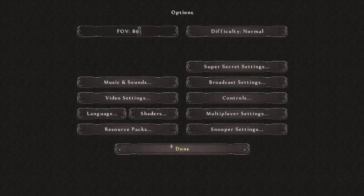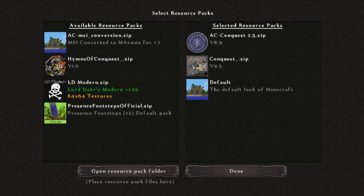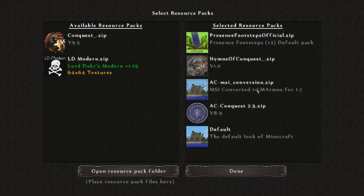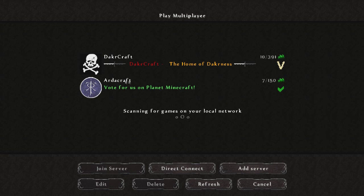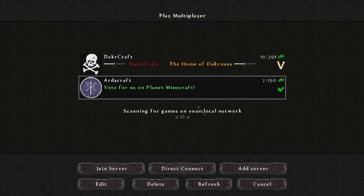Now we're in game, go to Resource Packs. You want the AC Conquest 2.5 on top, then get Conquest out and put the other packs on top - I think these two or three are all sound-related packs. Basically you want the AC Conquest pack and then the other three on top, then click Done. Once that's processed, type in the server address. Go to Multiplayer, Add Server, and enter mc.artcraft.me as the server address, then press Done and Join Server.